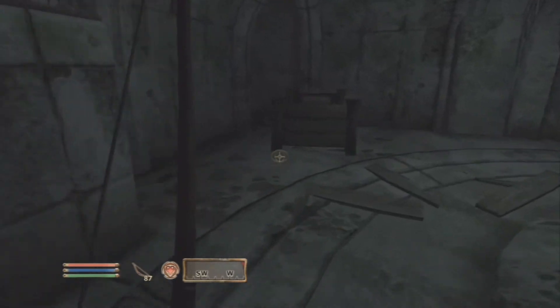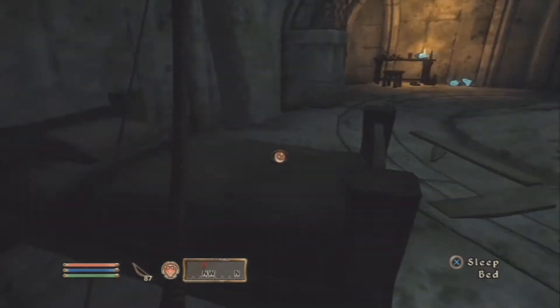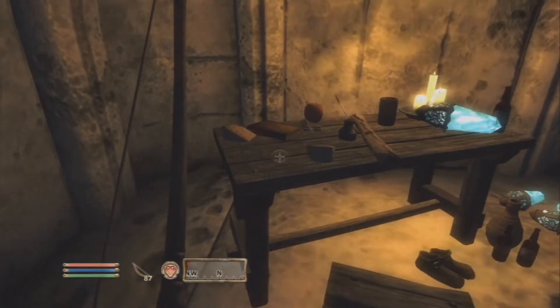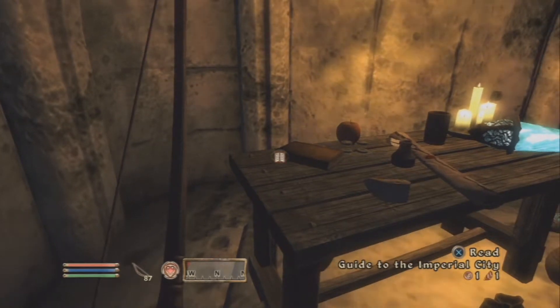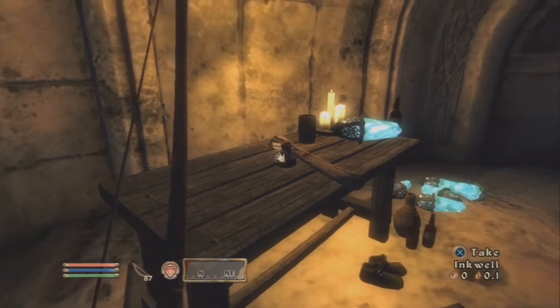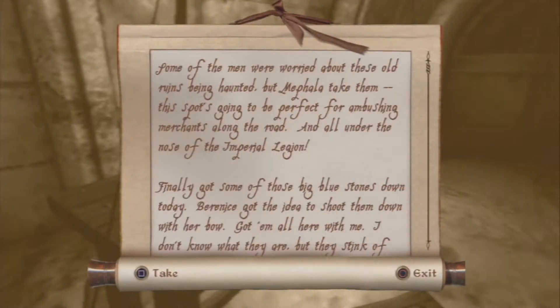Anything that can be used to make potions we definitely take. Loaf of bread, cheese wedge, Guide to the Imperial City. Don't need the inkwell. Read the dirty scroll: 'Some of the men were worried about these old ruins being haunted, but Mephil — this spot's going to be perfect for ambushing merchants along the road, and all under the nose of the Imperial Legion.'